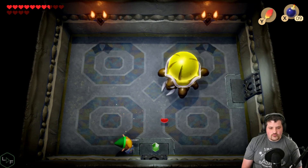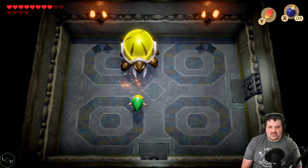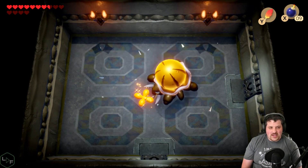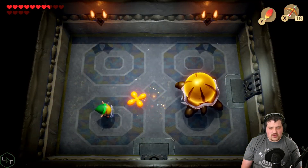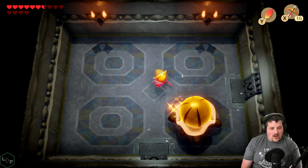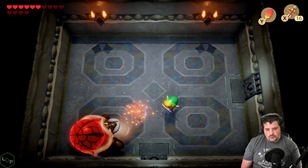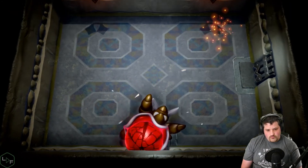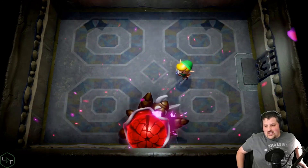This is kind of a fun boss because it's constantly regenerating health and you need to get to it. How about we use our bow? Because our attacks get blocked by his attacks — interesting. There it is — the quick double hit with the sword into the bow shot. There we go.